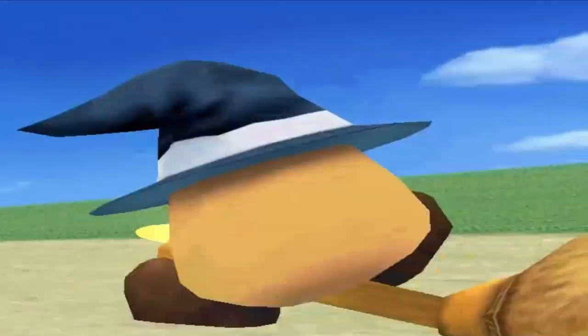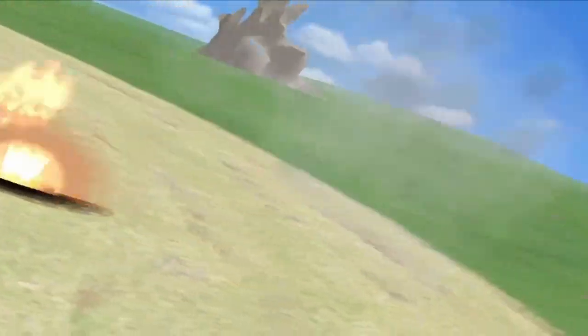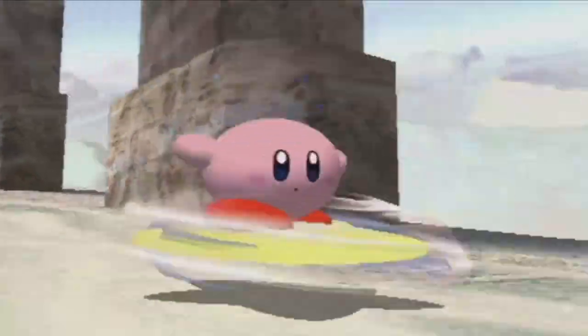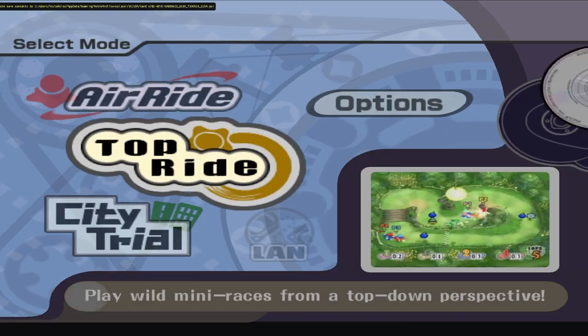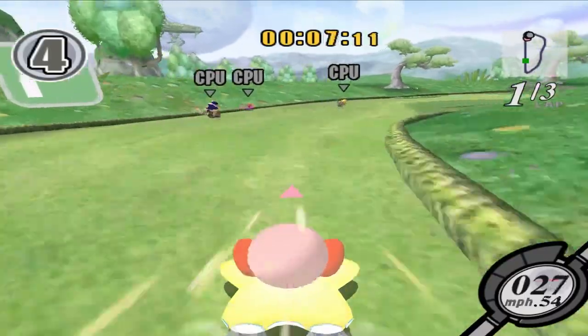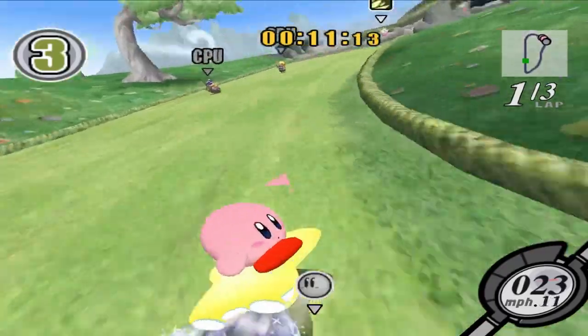Kirby Air Ride debuted on the GameCube in 2003 and was a bit different from most Kirby games. Unlike the normal Kirby platformer, Air Ride aimed to be similar to Mario Kart and provide a racing experience for Kirby fans. It offers three modes and a set of challenges for each, called a checklist in the game. And even though it's a racing game, it did keep one thing from the mainline Kirby games: copy abilities.